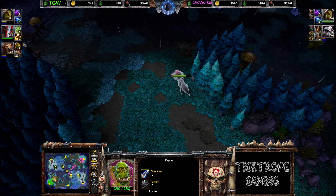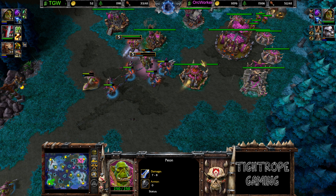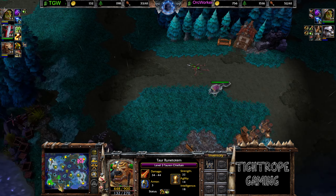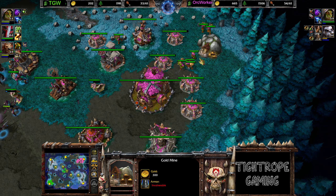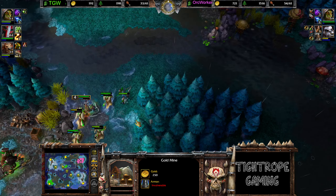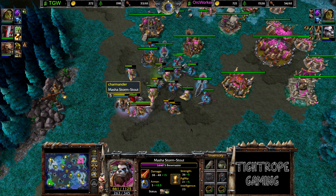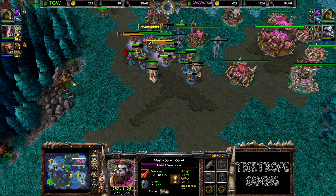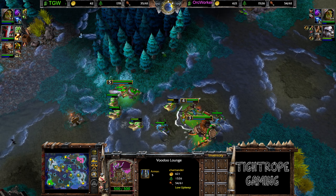Maybe Orc Worker feels like he can't finish the job right now, gonna try and go for an expansion himself. Peon scouting up here and down here, wolf scouting everywhere else. Does have an extra thousand-ish gold banked up. 20 food lead — don't know how TGW is gonna do this one. He's still 20 food behind. I'm a little bit surprised not to see Orc Worker go for a tiny Great Hall during this timing. And here we go — he's starting out the long-range mine situation.